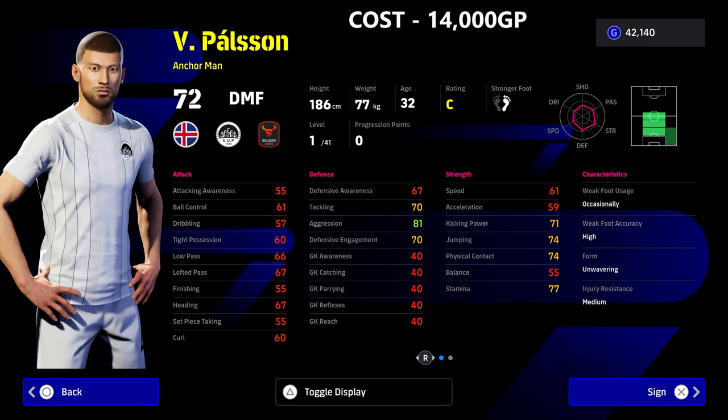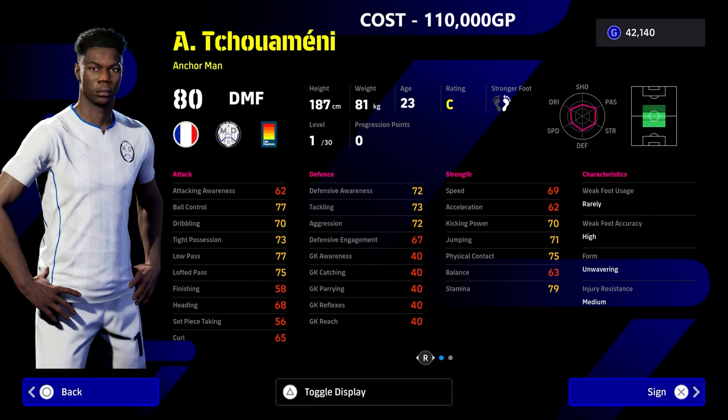The thing about this guy is I'm going to let you check him out yourself because his stats are really nice. He's super cheap, he's got a wavering form, but his player skills are extraordinary for an anchorman this cheap. So check him out — I'm not even going to go into details, I'm just going to tease you with him. We also have Shuemene.